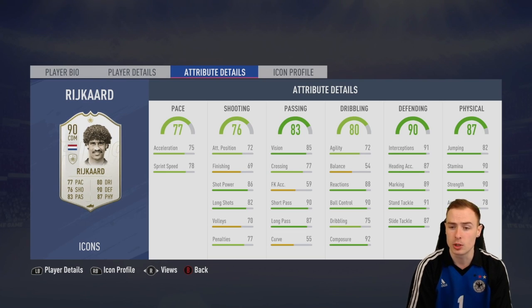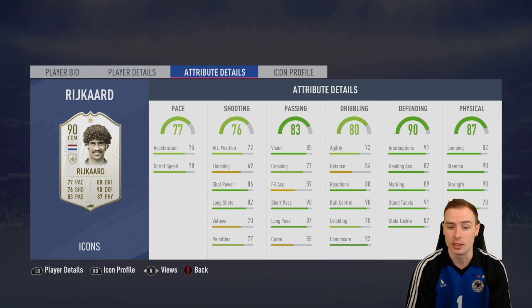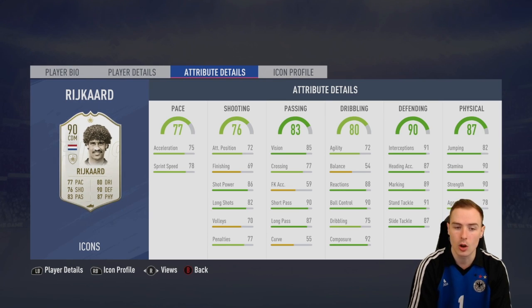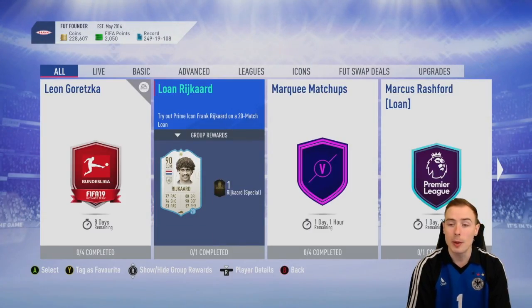Maestro gives Rijkaard a massive boost in shooting, which is his lowest stat on the card - giving him 92 long shots and 96 shot power. His passing has got a really nice boost, and his dribbling is now up to 85, which he really needed. He's a huge improvement on Ander Herrera. Very, very nice indeed. Let's go ahead and open up those packs.